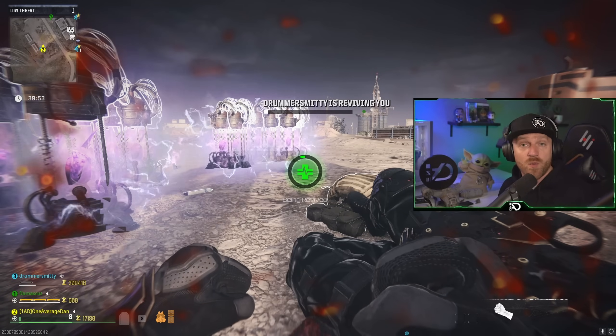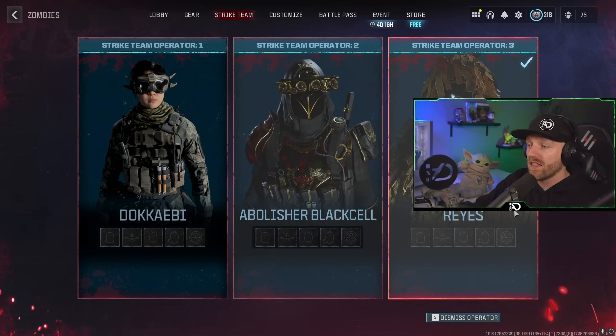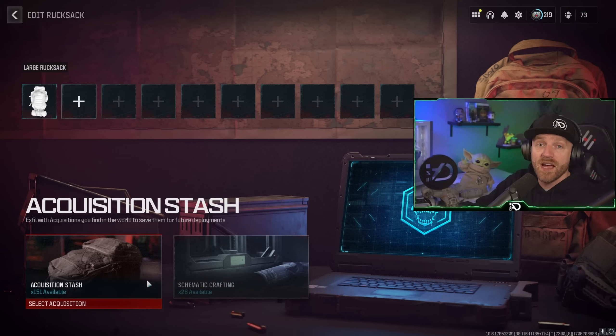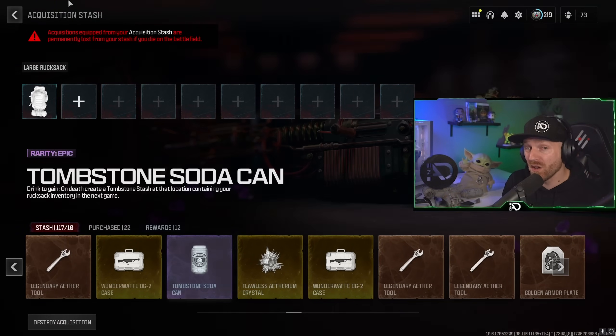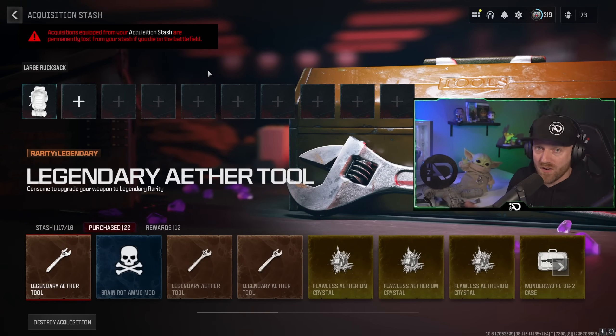This will cover all the new changes, what works, what doesn't work, but also how to go from scratch — no backpacks, no operators — all the way to a fully set up loadout. And I threw in a little bonus at the end: how to carry a tombstone through the dark ether on Season 1 Reloaded.